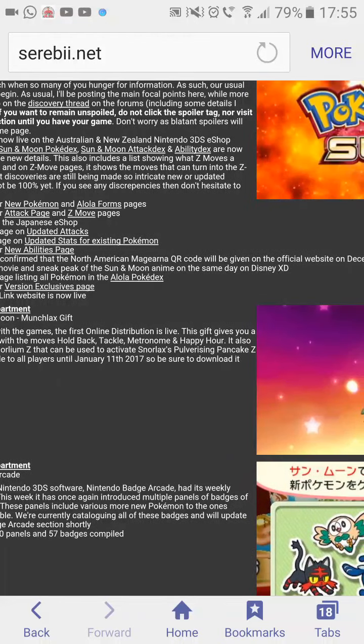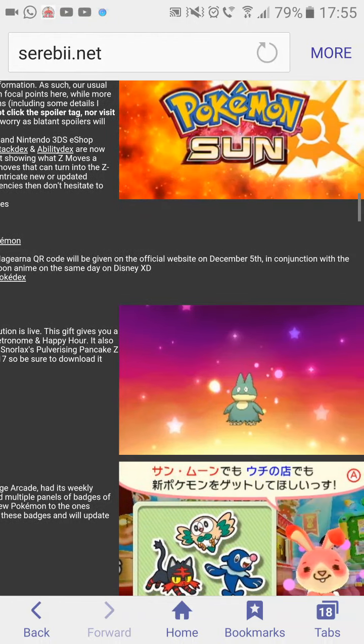It's available until January 11th 2017, so it's here for a good two months or so. Definitely make sure you pick that up because Snorlax is such a powerful Pokemon. Plus Munchlax is super rare as well because normally you have to spread honey all over trees - you used to have like a 5% chance of actually spawning.